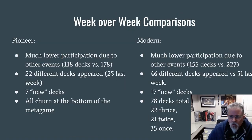Week over week, as you can see here, we dropped about 40 percent, depending on the format, in the number of decks that were reported. Pioneer had 22 decks appear over the last week compared to 25 in prior weeks. Seven of them were new, and all of the churn in the Pioneer metagame is always happening at the bottom — the new decks are not cracking into the top tiers in their first appearance; they might crawl up there later. In Modern, we had 46 decks appear this week, the same as a couple weeks ago. Seventeen of them were new, and over the three weeks there's been 78 decks that have appeared in the preliminary results, and 22 of them have appeared every week.